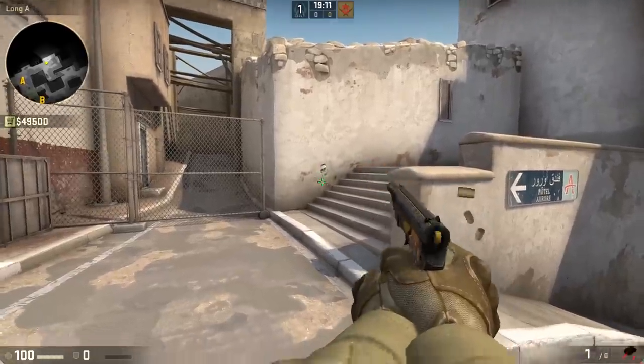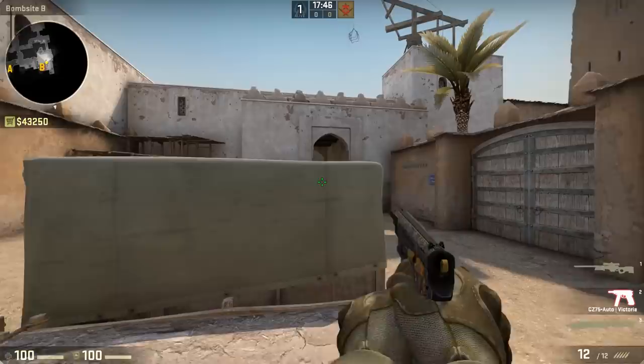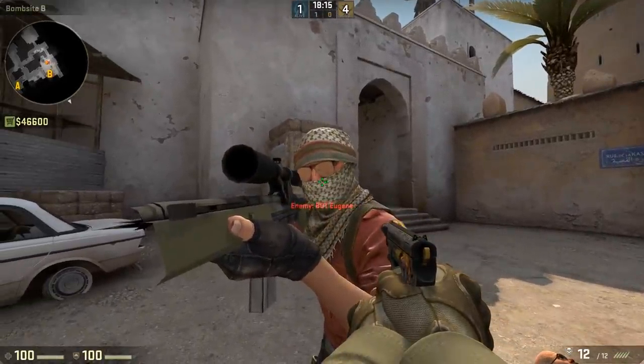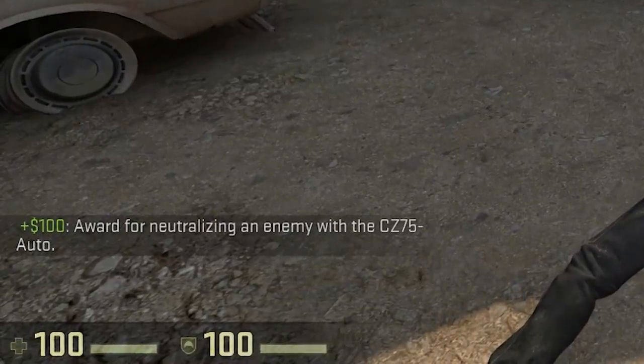It also carries a total of only two magazines of ammo and takes considerably longer to draw when switching weapons. It also does less damage than the Five-SeveN and the Tec-9, and only gives a $100 kill reward. So on paper, you'd have to be an idiot to use it. So why does everyone use the CZ?